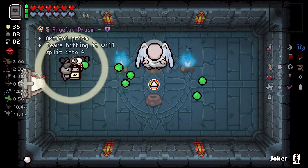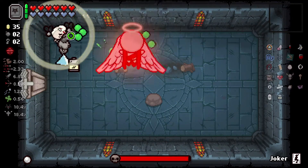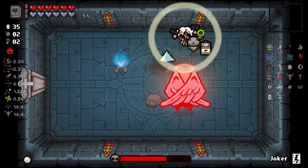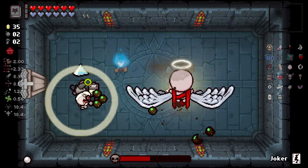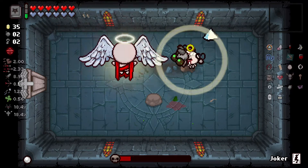Let's check how the Angel works. Angelic Prism? Sure. Except before I wasn't going to fight this, but if I happen to find a Sacrifice Room in the Cathedral, why not? At the very least I'm going to make sure I fight Isaac — we're definitely going to fight Isaac this run. That's a promise. It's just if I happen to find a Sacrifice Room, we could always go to Mega Satan as well, potentially.